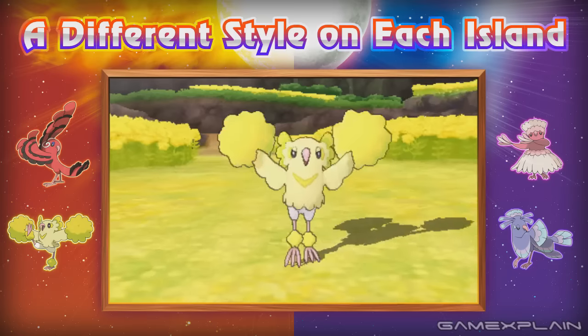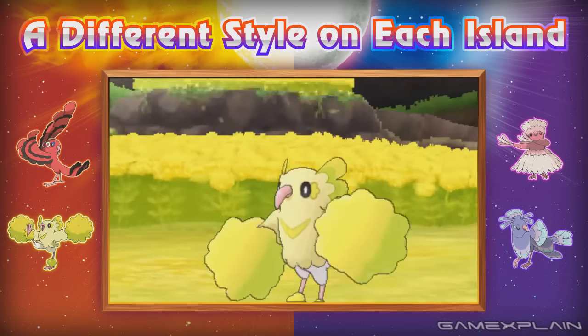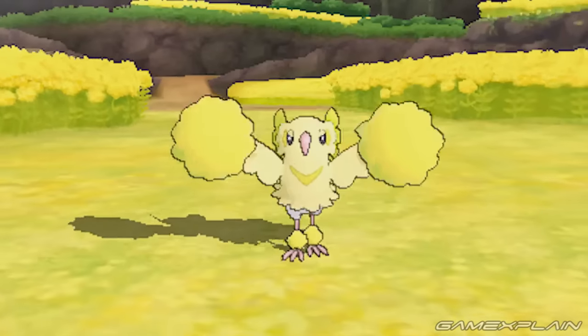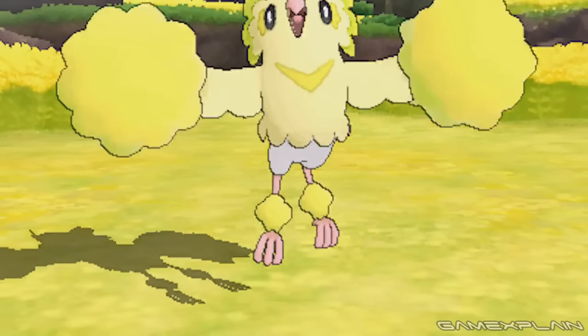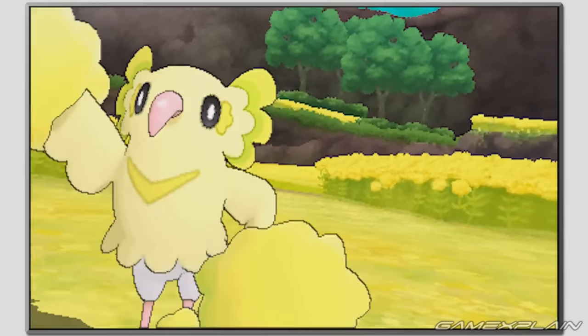The next style is the Pom-Pom, making Oricorio an Electric/Flying type. Pom-Pom references the pom-poms used in cheerleading and its dance reflects that. This style is very friendly toward people and will use its dancing to encourage trainers feeling glum — it will literally become your personal cheerleader. As it dances, its feathers become charged with static electricity, and it can attack with these charged feathers, sometimes unleashing a powerful electric shock. We see the Pom-Pom Oricorio dancing in a yellow flower field, and those are likely the flowers that change Oricorio to this style.